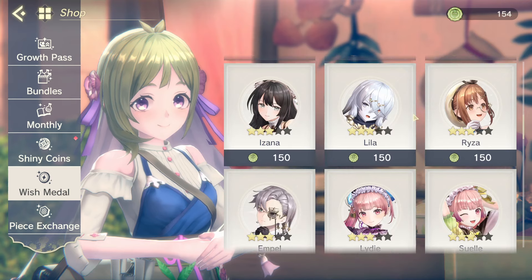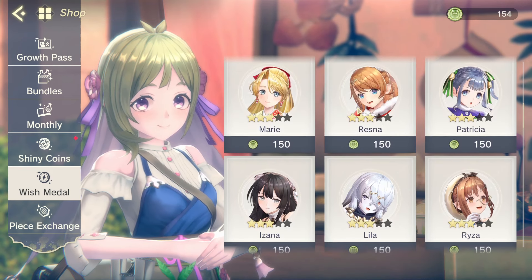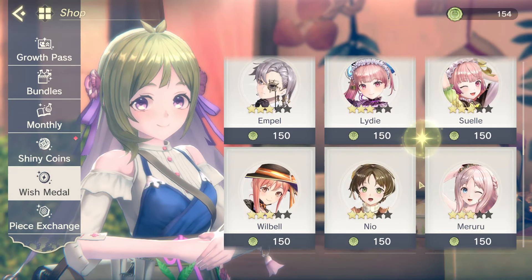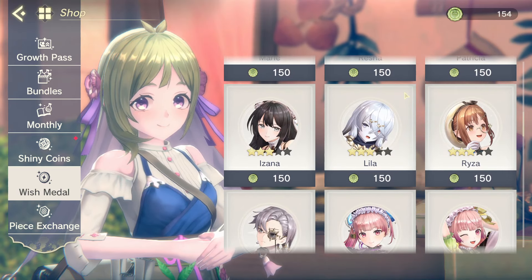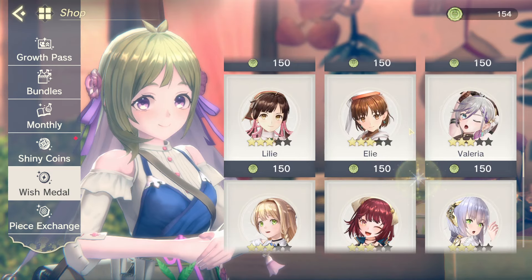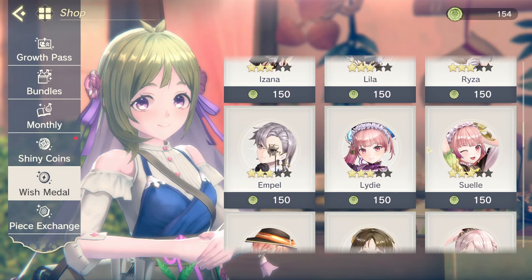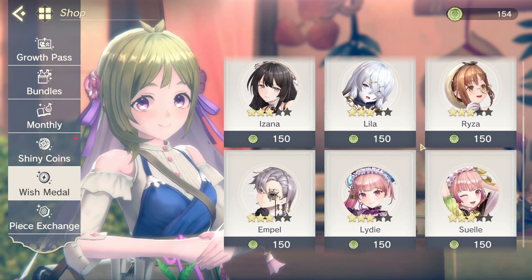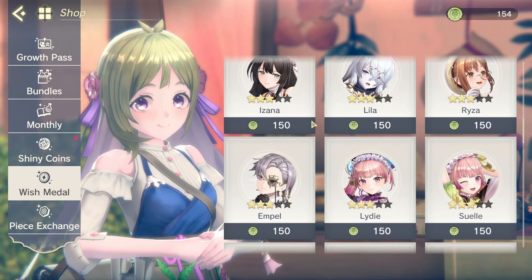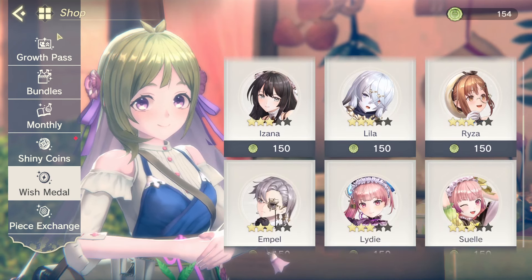So yeah — Liddy and Izana for sure. If you don't have either of them, they are so strong. Patty, Ample, and Ryza are the next three, though you can make an argument for Leela and Patty both being up there. If you already have all of the best characters, just pick whoever you want. Liddy and Izana — I cannot say enough about how strong they are. Izana is also one of the strongest attackers for Roman Tournament as well. So if you want to compete in Roman Tournament, absolutely Liddy, Izana, and Ample are the most important characters to grab here.